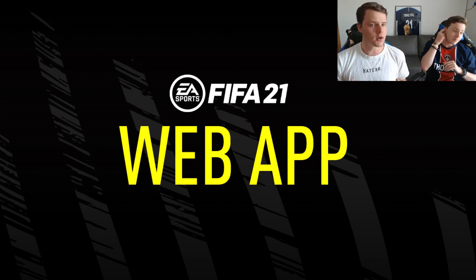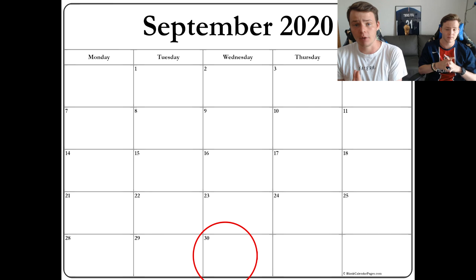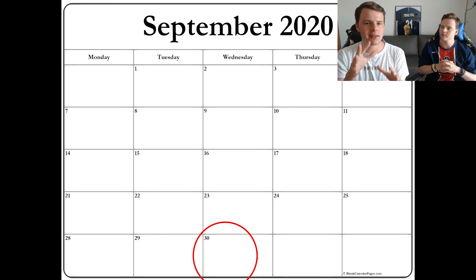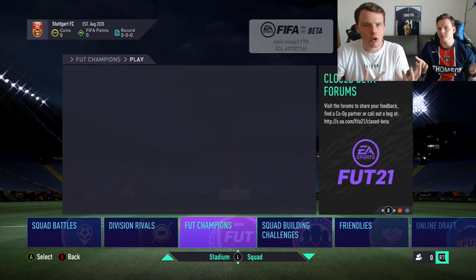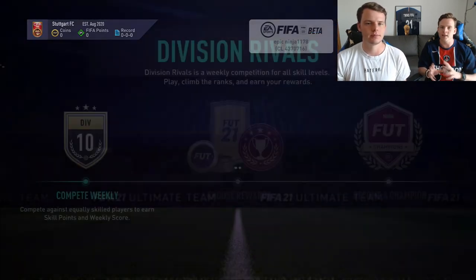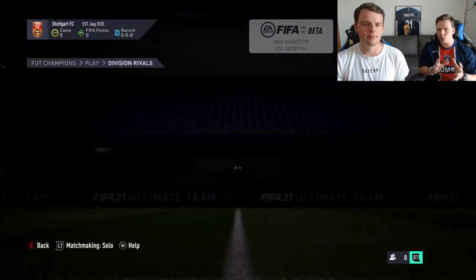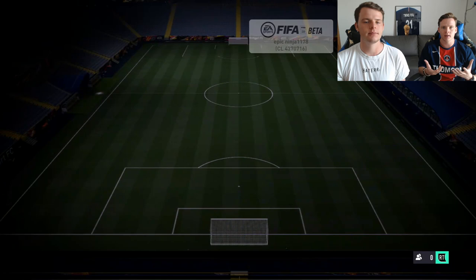Let's talk about the date of the FIFA 21 web app. The web app will be released September the 30th. The approximate time will be around 6pm UK time, which is when content usually drops. Every single day on FIFA 20, EA released something new at 6pm UK time, so we predict the same this year.